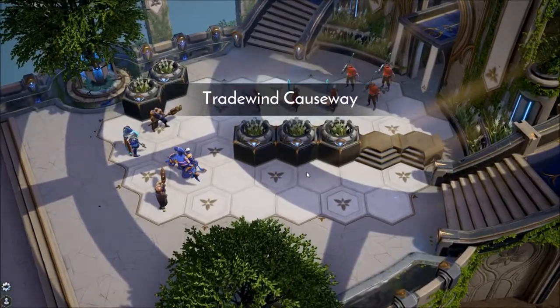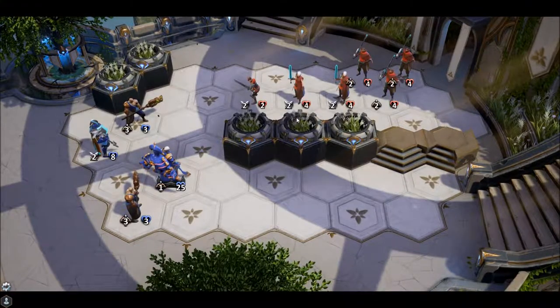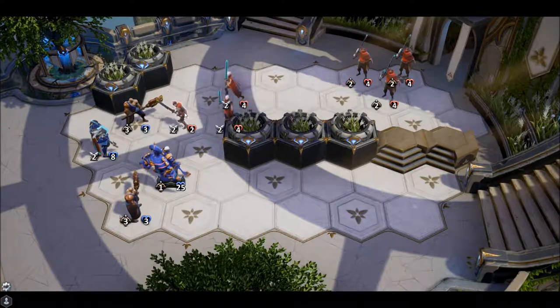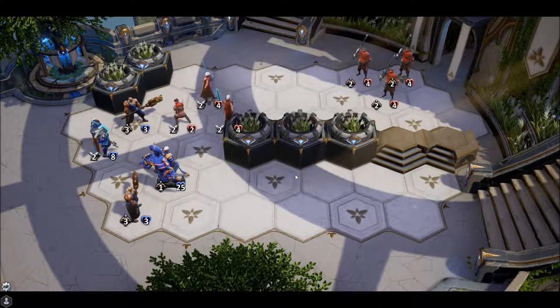In-game dialogue: 'Trade wind causeway — they're closing in, fall back.' The player admires a character's hair. A tutorial tip appears: when ranged units are attacked, they don't return damage.